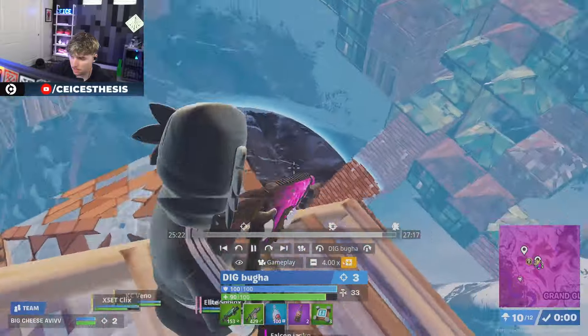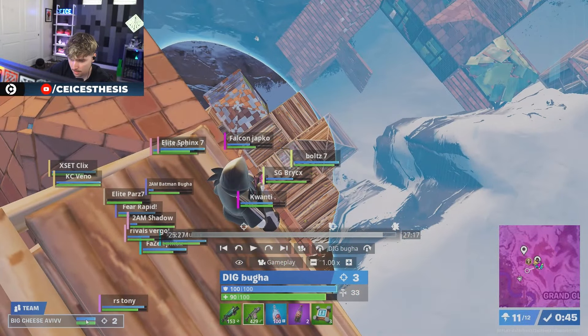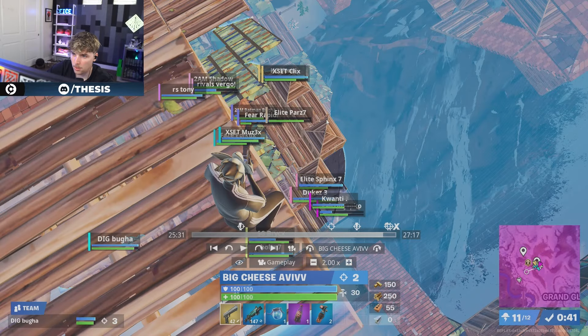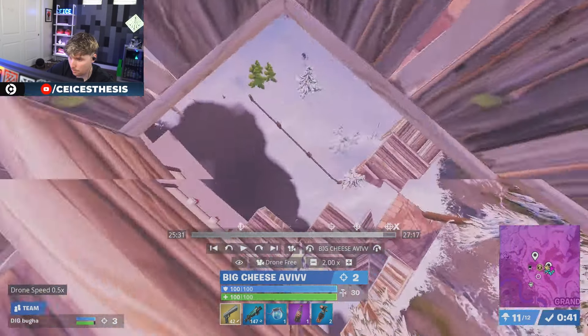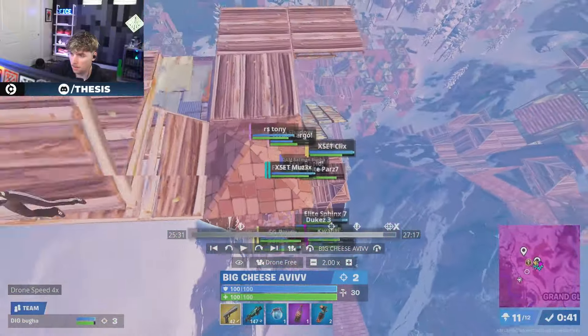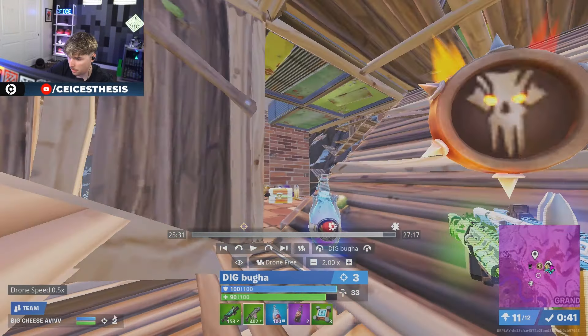Back to Bugha and Aviv — they literally just take height for free. Nobody has it because nobody has the mats they have. Now you've got Aviv and Bugha on height. After Aviv splits mats, they've got 300-300 each — a crazy amount of mats still.